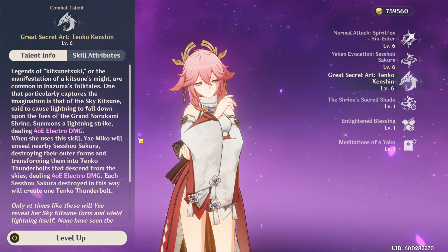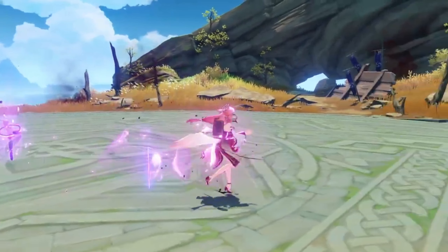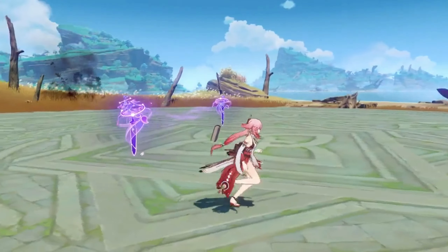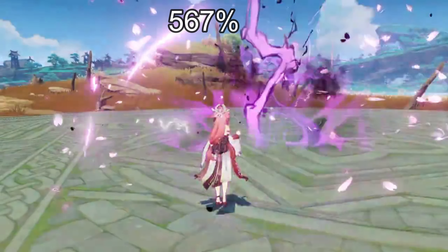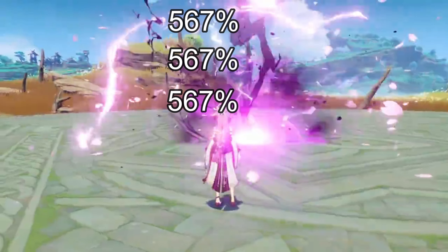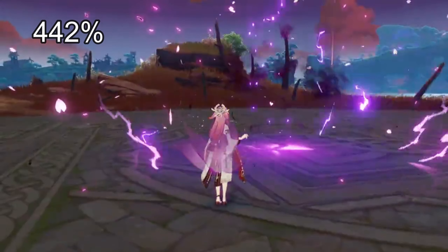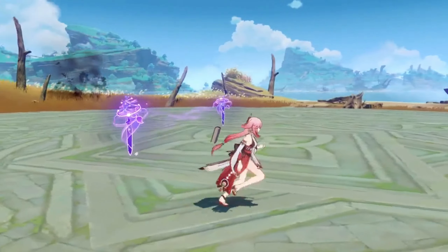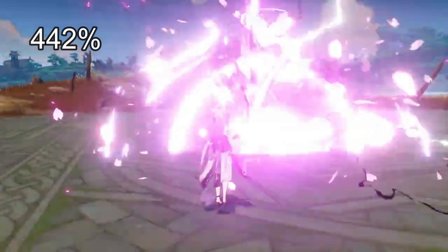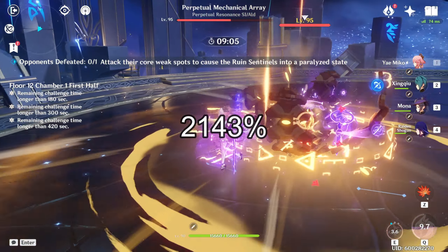Now let's talk about the burst. It's a straightforward burst that does AoE electro damage. If you have active totems on the field when you cast your burst, they are sacrificed to create thunderbolts. Without totems, you release an initial thunderbolt doing about 442% damage. Each sacrificed totem creates an additional thunderbolt doing 567% damage each. With three totems, that's a total of roughly 2,150% burst damage.